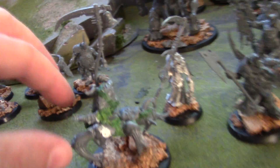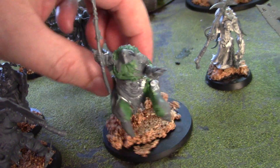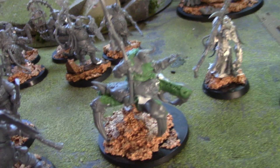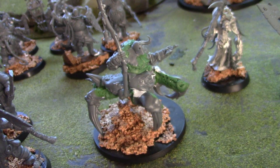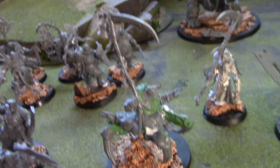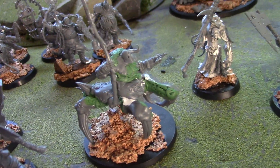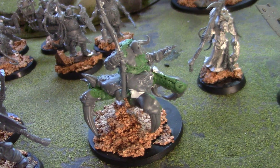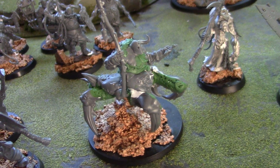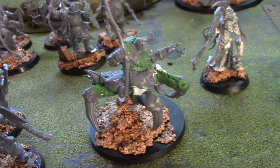Let's take a look first at this Harbinger of Decay. While in the original model he is a guy on a horse and he's a wizard, but in Age of Sigmar he's actually a martial hero with decent combat abilities and a command ability. He can basically bestow the equivalent of a feel-no-pain 5-up, which is very powerful.